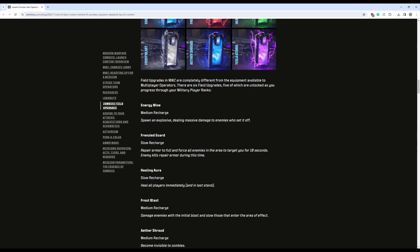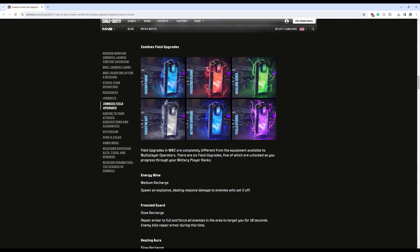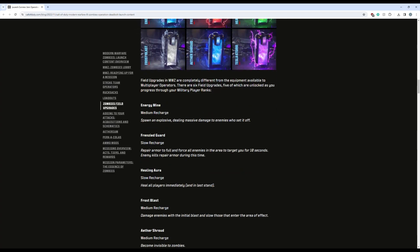They did have different recharge times before — it was harder to notice, but they took different amounts of kills to fill up your bar. Speed Cola made them have shorter, but still varying amounts of kills to fill up your field upgrade bar. Energy Mine is a medium recharge — it spawns an explosive that deals damage when it goes off. In the gameplay we saw, it went off three times — pulsed three times — so it's essentially coming at least partially upgraded compared to the Cold War system.